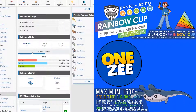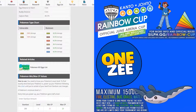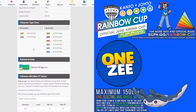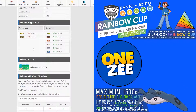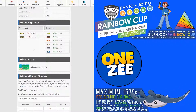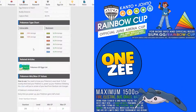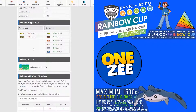Let's talk about why Mantine is viable for this cup. Being a Flying and Water type, Mantine is weak against Electric and Rock types — not many weaknesses. But there's a lot of strength: Bug, Fighting, Fire, Ground, Steel, and Water types are all weak to Mantine. All Bug types are weak to Flying type.